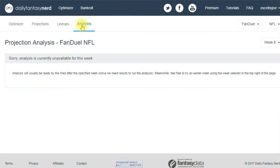The last item under the optimizer is Analysis — I'm not a member at the highest tier so I didn't fully review this. But from what I've read, if you have your own projections it takes them, compares them to actual results, and shows you how far off they were. You can do this with Daily Fantasy Nerd projections or other projections to tweak and improve them over time.